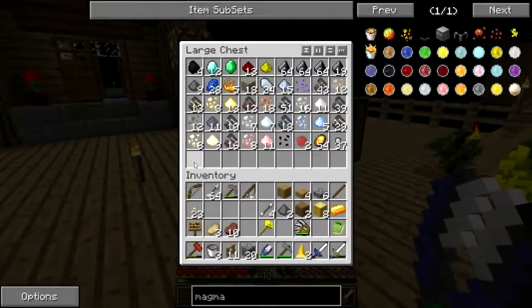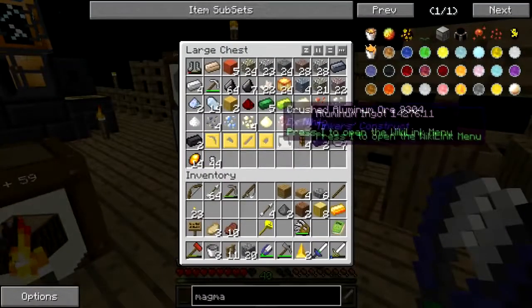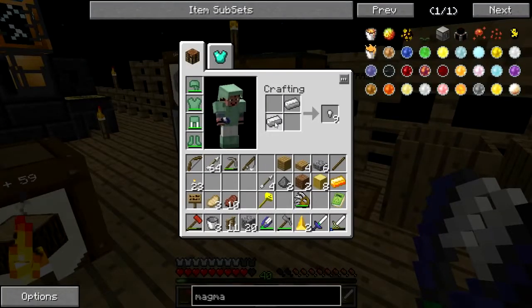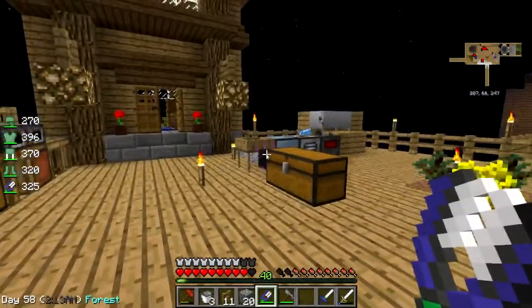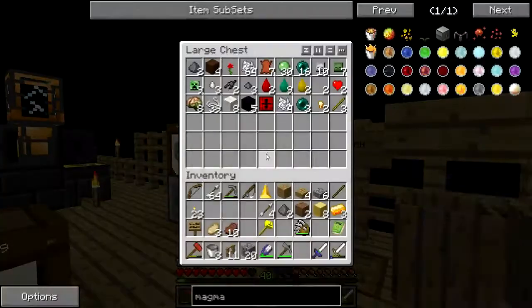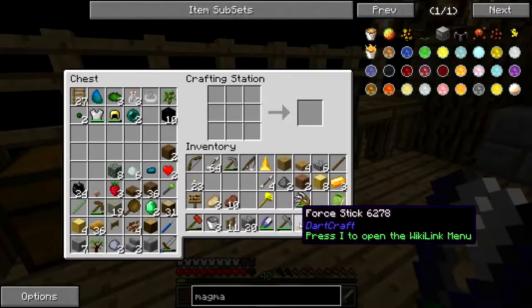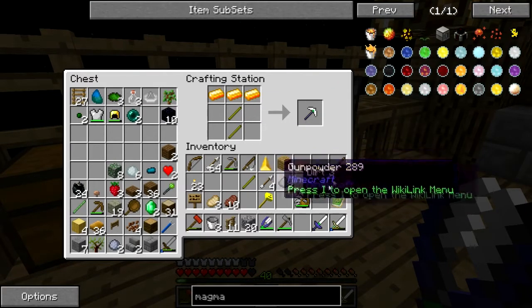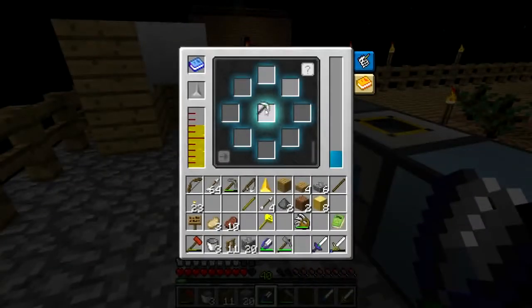Okay, how are we doing? I have enough to make a little bit more. Where's my iron? Give me two iron. I can make a force axe — what did I do with my four sticks? Force this, force that, force the other thing. Actually, I'm gonna make a force pick.